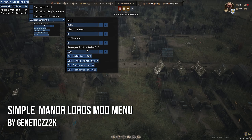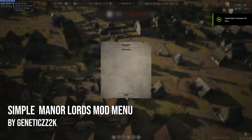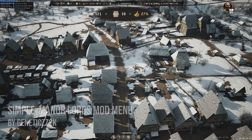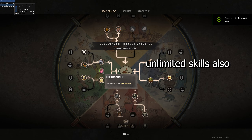This mod menu is great if you're a time-poor sadist, as you can turn up the game speed so f**king fast your entire village dies of starvation in mere seconds. Perfect. Other than that, you can give yourself unlimited gold, give buildings unlimited storage, and more. F**k yeah.